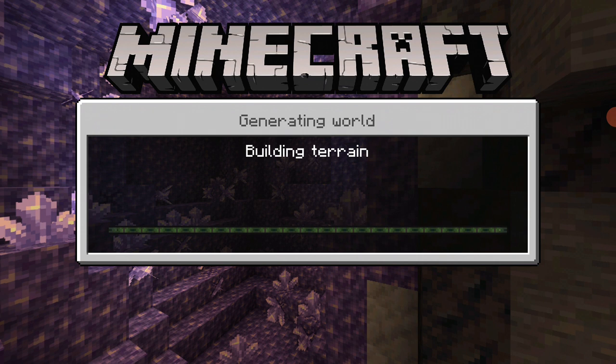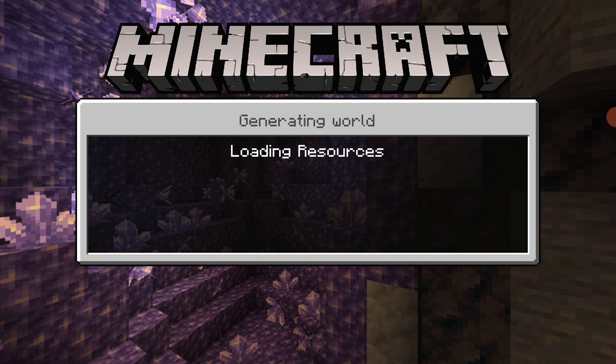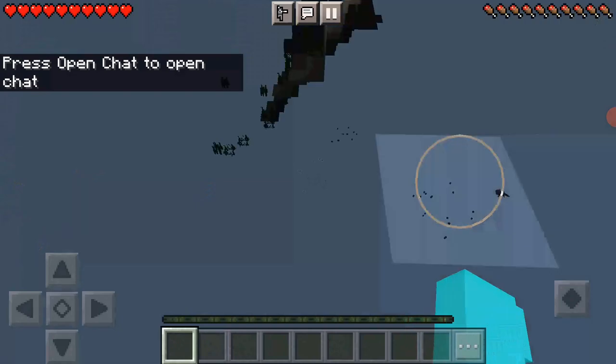We're going to start off with the basics — getting our stone tools. I hope this random seed is worth it. Speed running is easier on computers, but I'm just doing this on a phone — and no, it's not Pocket Edition, that would just be absolutely terrible.